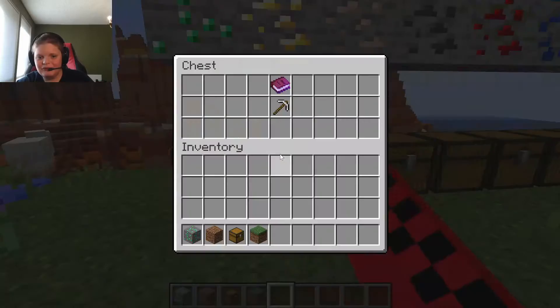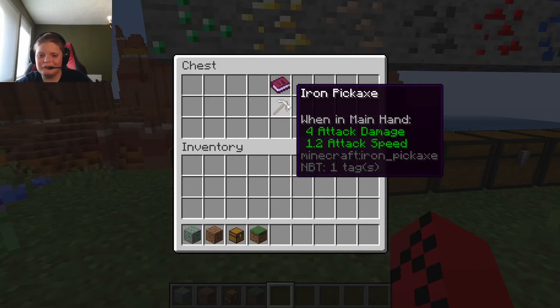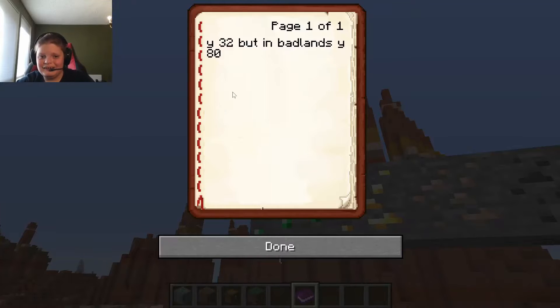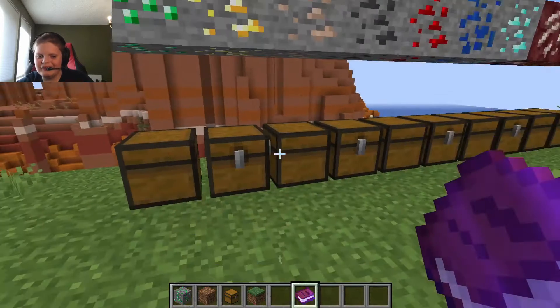Moving on to gold — it can also be mined with an iron pickaxe or above, diamond or netherite. It can be found at Y32, but in the Badlands biome it can be found at Y80 or below.